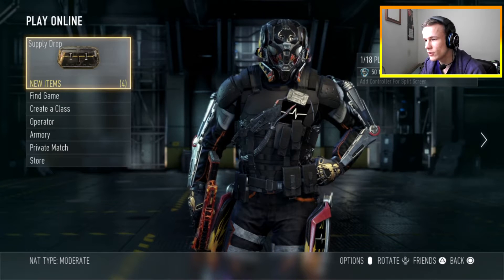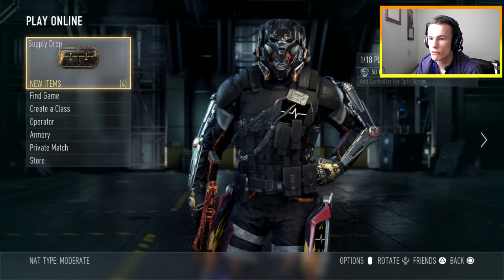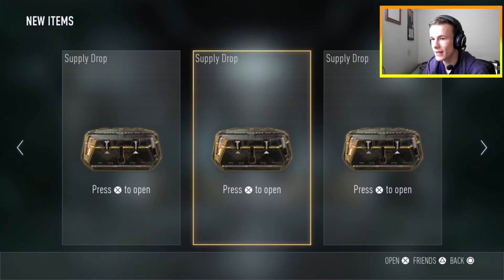Welcome to the first official episode of the Call of Duty Advanced Warfare pack opening. As you can see here, we've been playing Advanced Warfare recently and we've managed to get ourselves three supply drops that we're going to open and see what we get. Hopefully we managed to get something good. So if we get any elites that can be usable within the game, we're going to be, in a different video, using the elites that we get, if we get any.